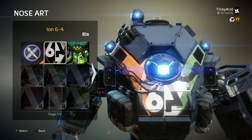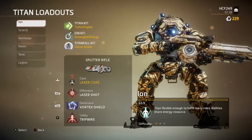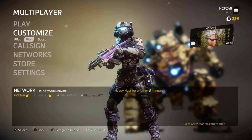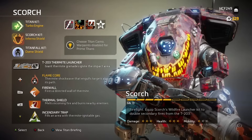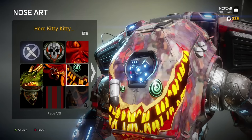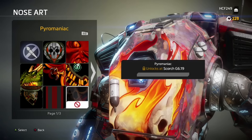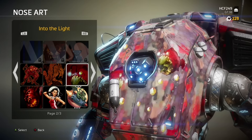I feel this wasn't something originally planned but the fanbase wanted nose arts for Prime Titans and we got it. This does open up a new window of opportunity for Respawn to start designing more exclusive nose arts that work better on the Prime Titans, especially for Ion Prime. In contrast, when it comes to Scorch Prime, I find he has a far better canvas to work with — even more so than the original Scorch — so the nose arts work really well on him.